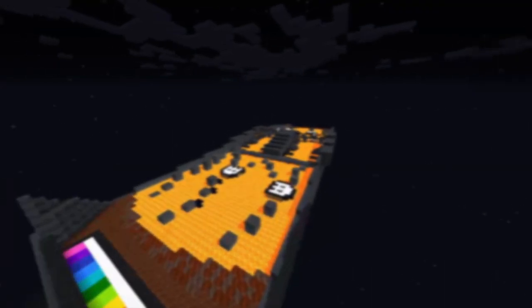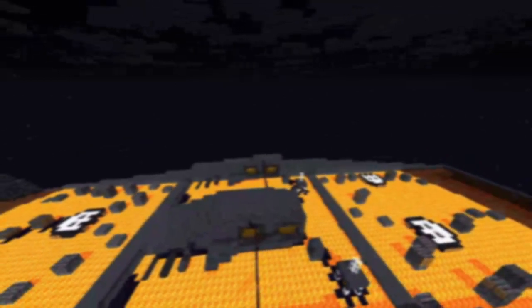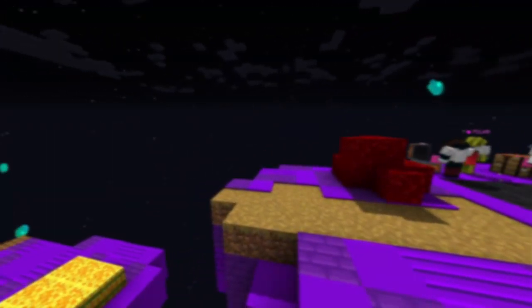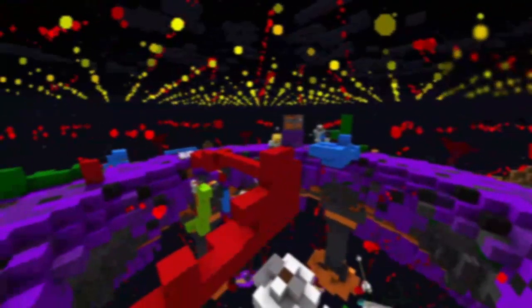As this is a Halloween event, we have team icons for the new team names for this event: the Red Ravens, Orange Owls, Yellow Yetis, Lime Leviathans, Green Ghosts, Cyan Clowns, and Aqua Aliens.